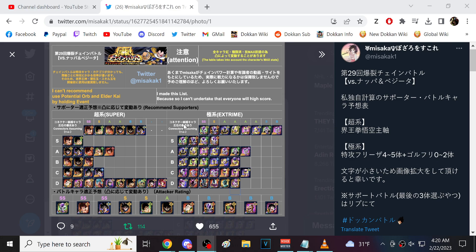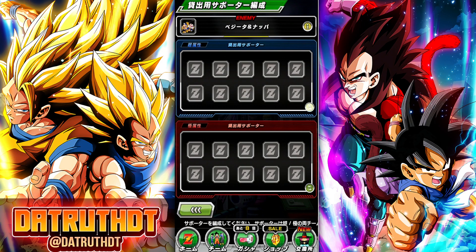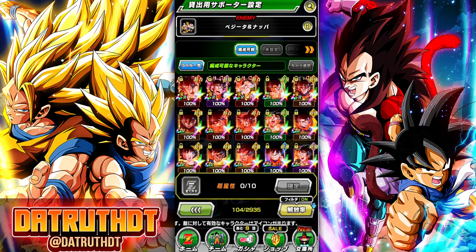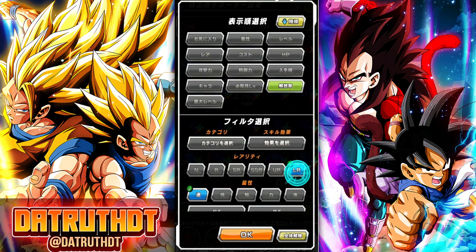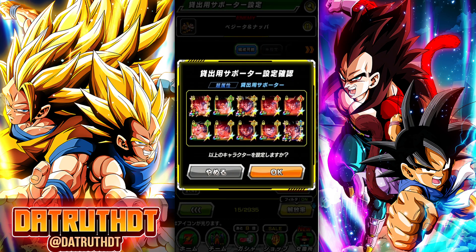Let's go ahead and build our roster. We'll sort by Saiyan Saga Goku Family. We want LR Kaioken, Version Z Goku, three Kaiokens, this Kaioken, the 8-bit Goku, and then the Version Z Goku TUR. Finally, let's grab the AGL Carnival Goku — that's our roster.